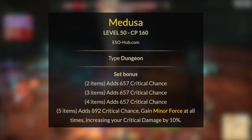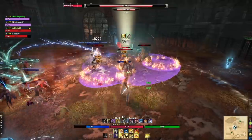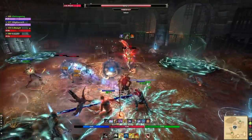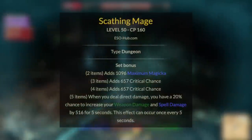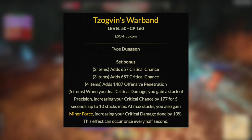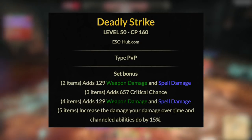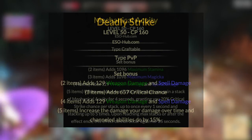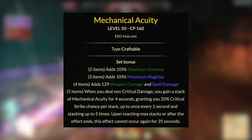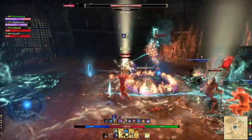One of the staples in an old-school meta setup is Medusa from Arx Corinium, a base game dungeon. It adds a bunch of critical chance but also grants Minor Force at all times, increasing your crit damage by ten percent. At end game most players run Barbed Trap or Channel Acceleration to obtain this buff, but Medusa keeps your bars simpler, adds a lot more damage while on your front bar, works at end game and at the beginning, and is very easy to obtain. Honorable mentions: Scathing Mage from Imperial City for great spell damage; Tzogvin's Warband from Frostvault giving the same Minor Force buff with a lot more crit chance; Deadly Strike from Bruma elite vendor in Cyrodiil, incredible for Templars running lots of DoTs; and the craftable Mechanical Acuity, a bit more advanced for solo arena DPS.